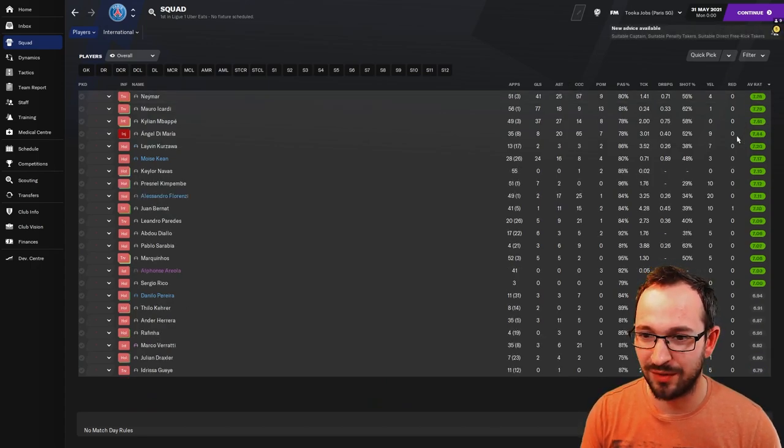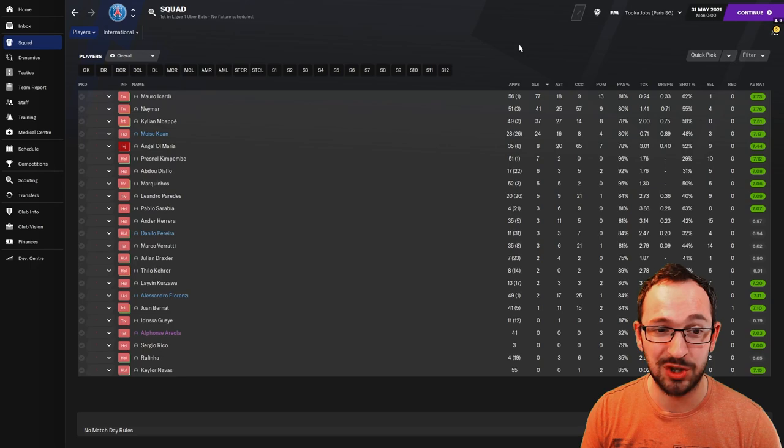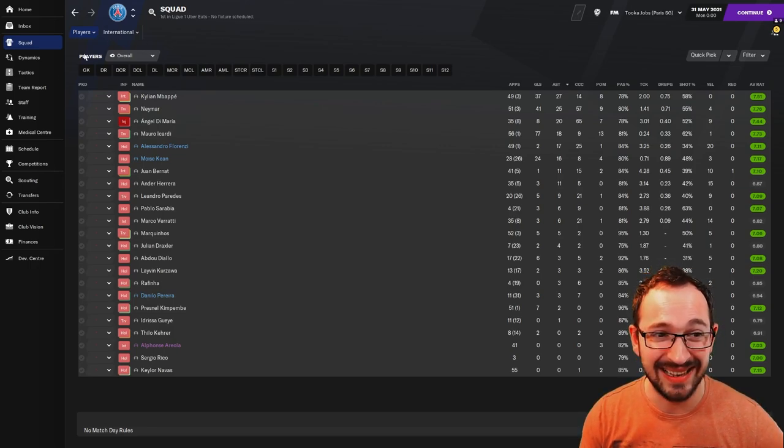Squad - lots of players on decent average ratings, exactly what I'm looking for with the big teams. Best player was Neymar with 41 goals and 25 assists. Biggest goal scorers: Icardi 77, Neymar 41, Mbappe 37, Keane 24 - a lot of goals! Biggest creators: Mbappe, Neymar, Di Maria, Icardi, Florenzi, Keane, Bernat, Herrera - all getting double digits, with Mbappe and Neymar the two biggest playing on the left and right.